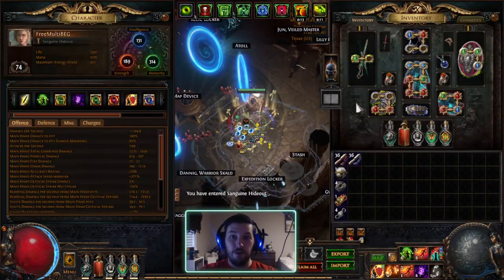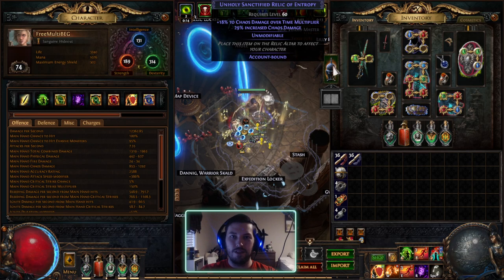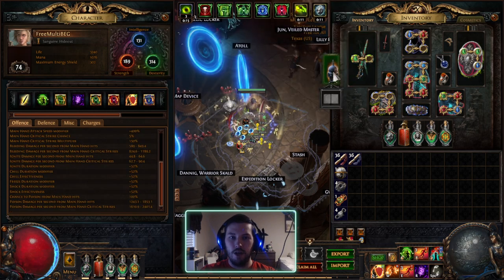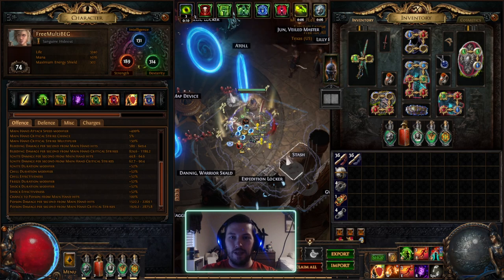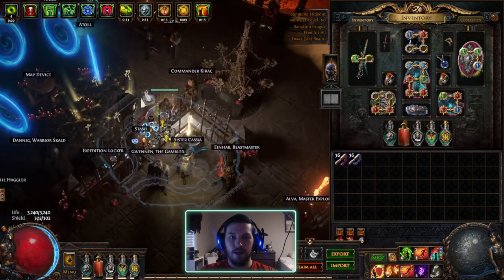Let's go over the gear. First of all, I have a Sanctified Relic — pretty much all the builds I'll be doing for the rest of the league are ones I have Sanctified Relics for. It is chaos damage and chaos damage over time multi. This is a large source since I don't currently have a lot of chaos DOT multi, and it looks like it's doing maybe 15 to 18% of my damage.